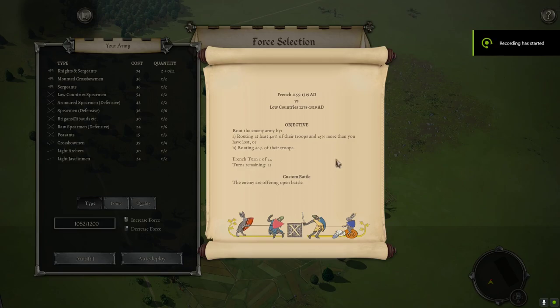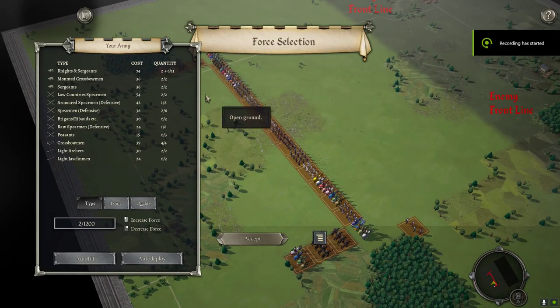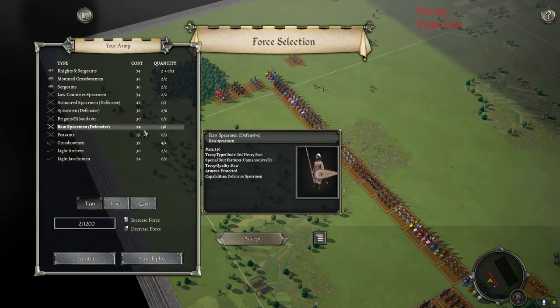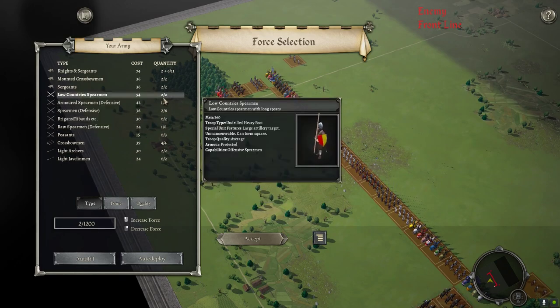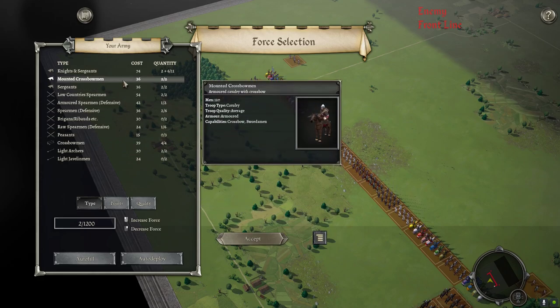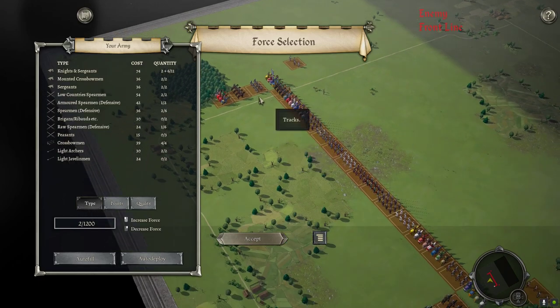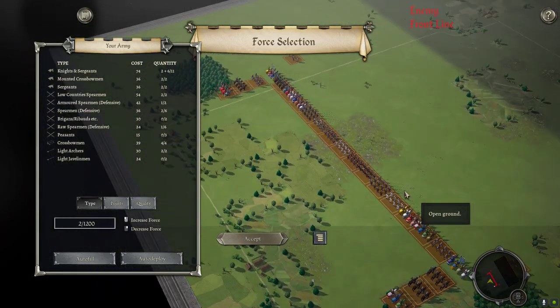Welcome to another Field of Glory 2 Medieval Battle. This is one of a paired match against Sylvinal, French 1155 against Low Countries 1275. Pretty knight-heavy — it's probably inevitable in this matchup. The alternative is lots of subpar infantry. We did get some: four defensive spearmen to back up our own two units of Low Countries spearmen, crossbowmen, white archers, and mounted crossbowmen to help do flank work against their limited number of cavalry. I'm hoping to break his knights and then get a surround going while playing defensively with the center.